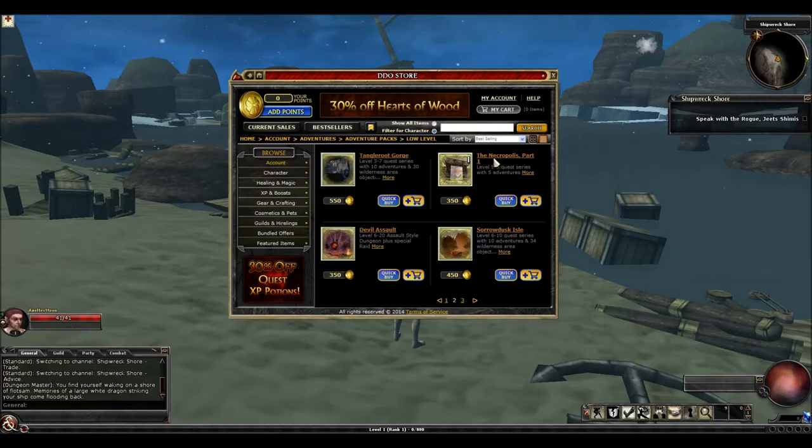The Necropolis has parts 1, 2, 3, and 4 which span a variety of level ranges up to level 20. I would recommend you not buy any of these except for part 4. Part 4 has epic support and is by far the best designed of all the different parts. Part 4 also has an adventure area which the other ones do not have. Necropolis parts 1, 2, and 3 are quests that are not run a whole lot, the XP is pretty good but they're very complicated, tough quests that are not solo friendly, and you face a lot of undead.